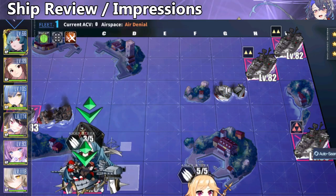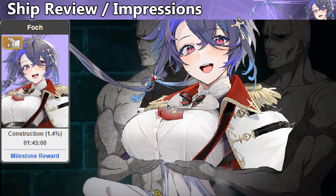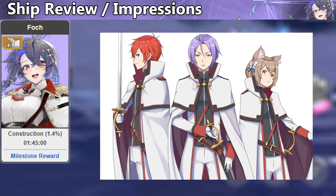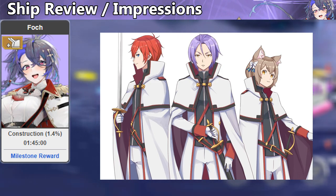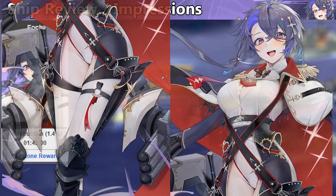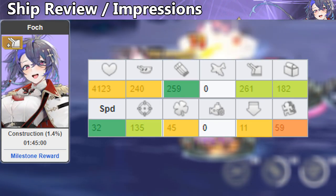Now let's have a quick look at Fosh. She's an elite rarity heavy cruiser. Visually, she looks like one of the Kingdom Knights from ReZero. Also, don't forget to enhance her, if you know what I'm talking about. Her attributes are average, with high torpedo, anti-air, and speed stats.